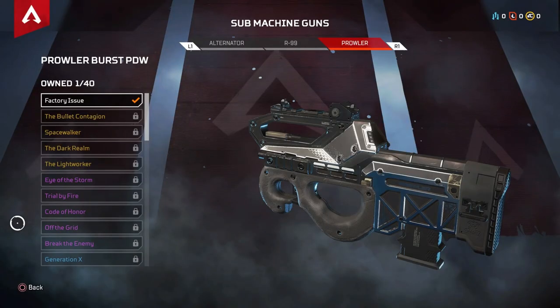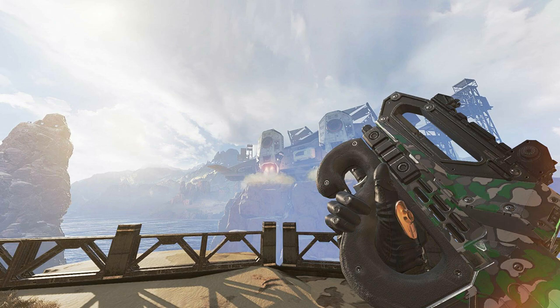Next up is the Prowler — also an SMG, but it uses heavy ammo. It's one I always replace. If I find it early on whenever we first land, I'll use it until I find one of my favorite guns from my last video. Once I find one of those, I always replace the Prowler because it's just not that great of an SMG. I'd rather have the CAR or anything else really.